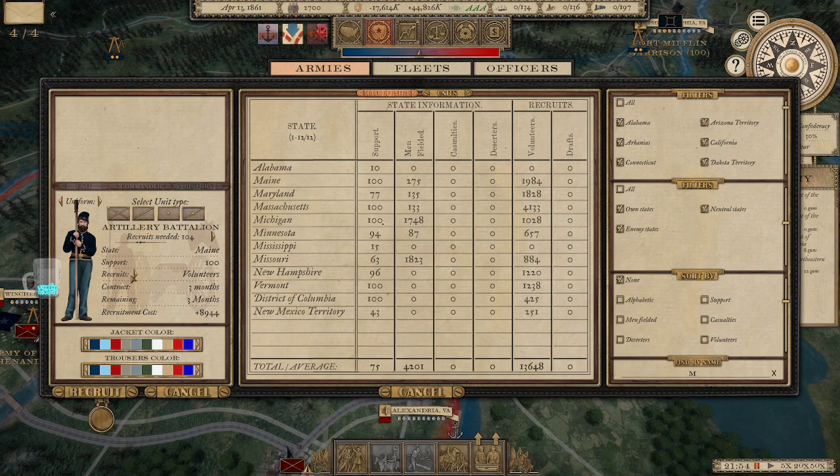You can pick volunteers or drafts. Volunteers will fight better, but they're limited by their contract — here you can see three months remaining. Once those three months are over, a large proportion of volunteers will leave the brigade; some will stay, and if more volunteers are available they'll fill up what's left. Volunteers are good for combat motivation but dangerous if you're not paying attention — if you don't have enough state support in that state and those three months end, your brigade is going to disappear and you'll lose those men. You can also customize by giving units a different colored uniform, visible on the battlefield.